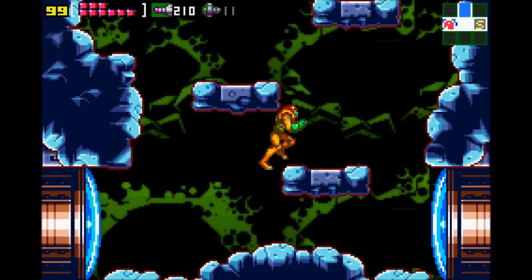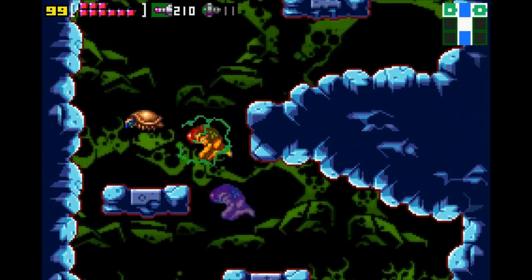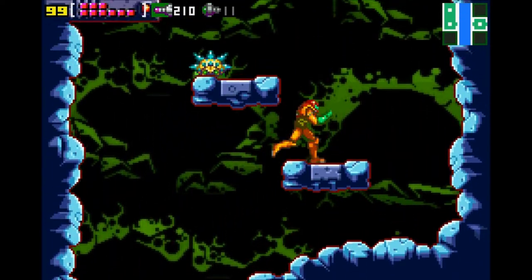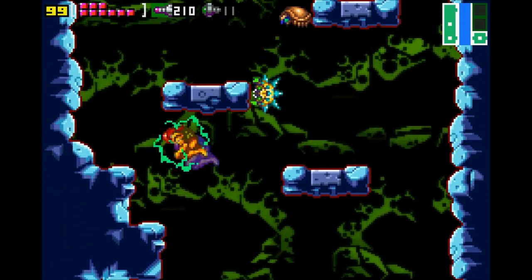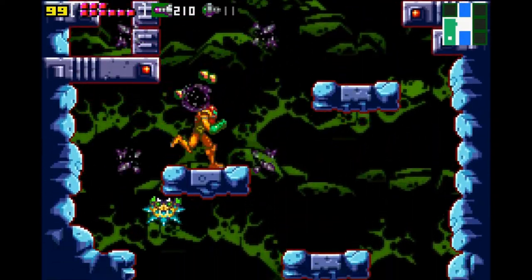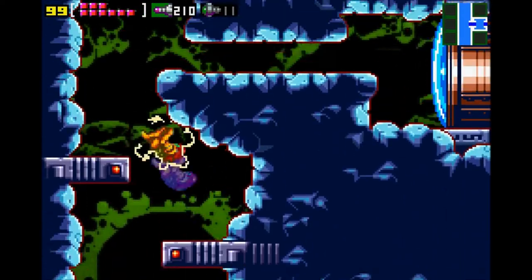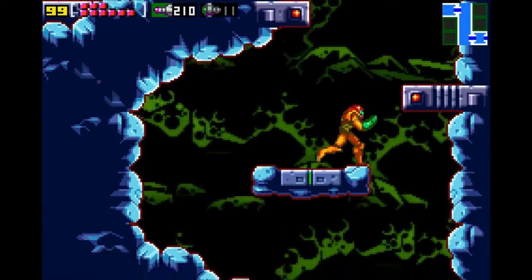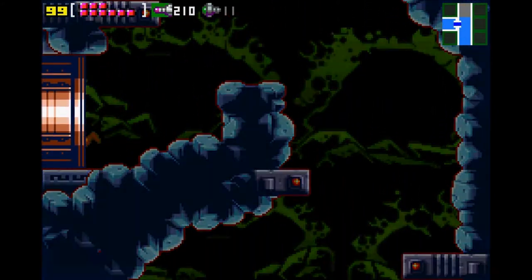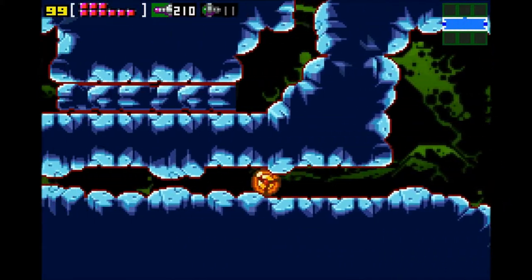Originally where we get the long beam — this is where real speedrunners will choose to get the long beam at this point, because now we have to go that way and then not have to come out. But I'll just do it this way. It's easy enough for me.